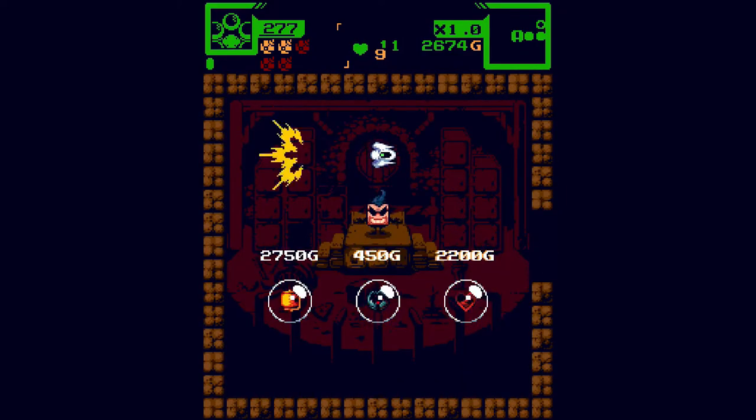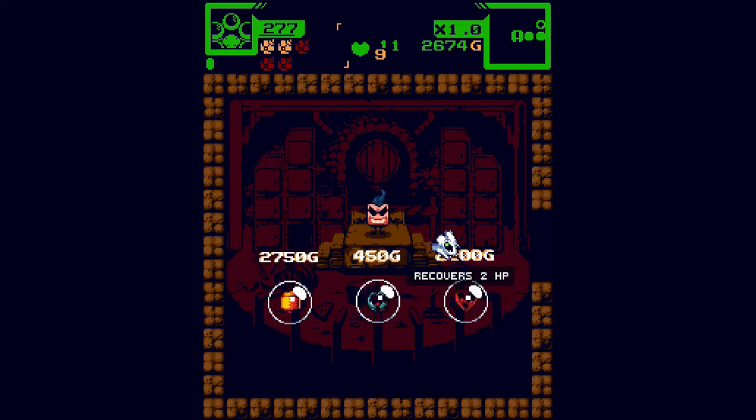The dash doesn't go through walls or anything like that — it's really just a quick movement. You can upgrade it later on.